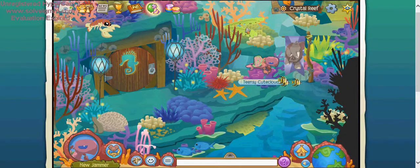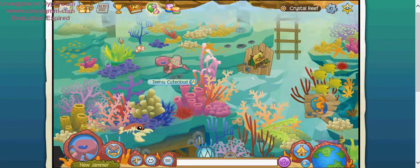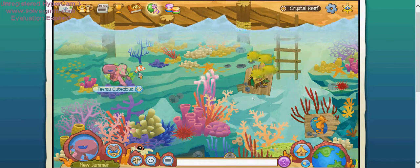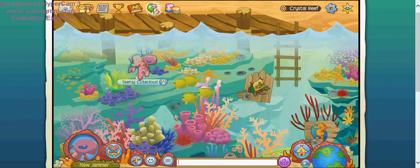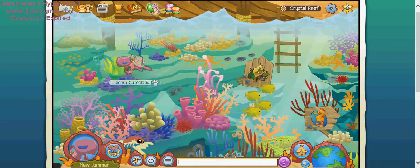So to start, one of the first things you're going to want to find is the clownfish. The clownfish is up here. What you have to do is click on this coral, and the clownfish will then come out. Just give it a little tap. Sometimes it comes out on its own, but I think the best bet is to click on the coral.